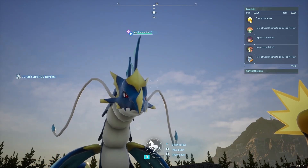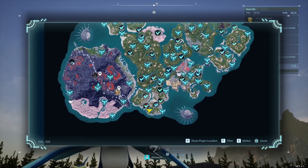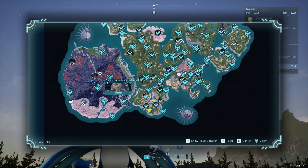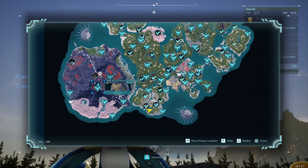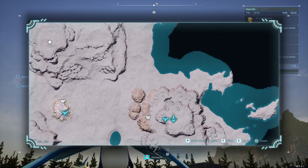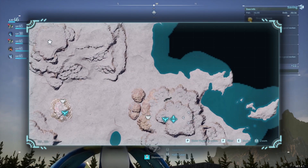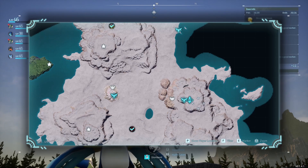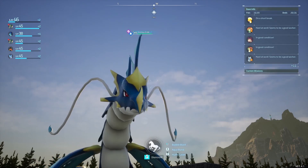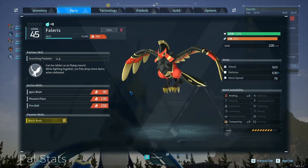Hello and welcome back to Palworld. Last time we went ahead and took down a tower boss in the volcano at the Tower of the Brothers of the Eternal Pyre. Today we're going to be working towards the Desert Tower, the Tower of the PIDF. The boss of this tower is going to be the pal we actually have in our party right now - Falaris, the fire type bird.